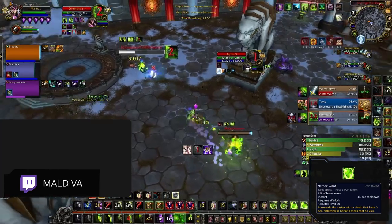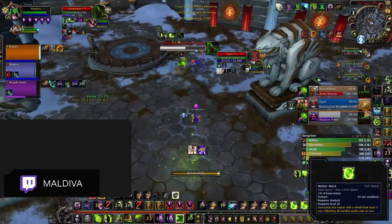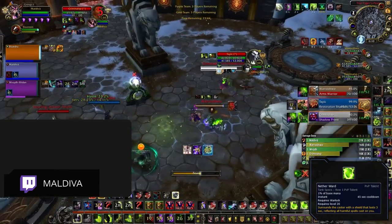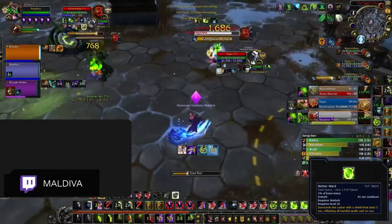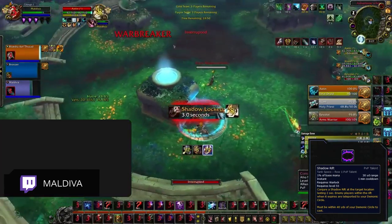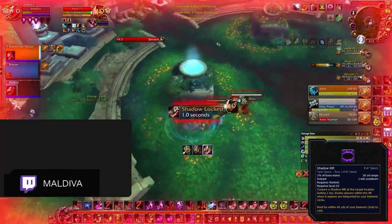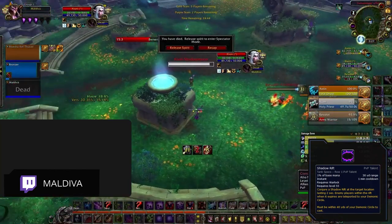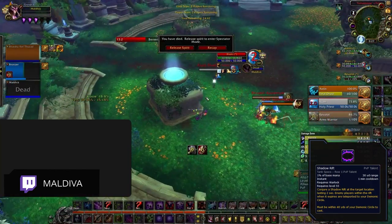On the more defensive side of things, Nether Ward functions as a defensive against casters. It's also really powerful against any comp with a priest since it allows you to reflect Mind Games, which can turn a losing game into a winning one. When facing cleaves, Shadow Rift can be really clutch. This new talent is really strong in the current bursty meta since getting a 2 to 3 second break from getting absolutely hammered by a cleave can make or break a game. It can also be used defensively.